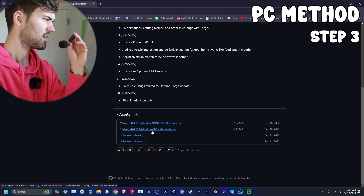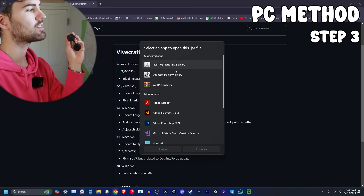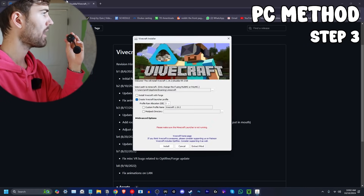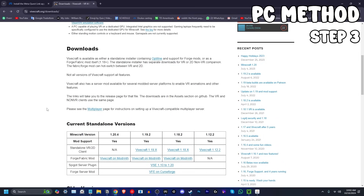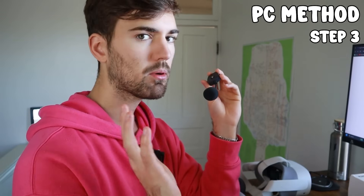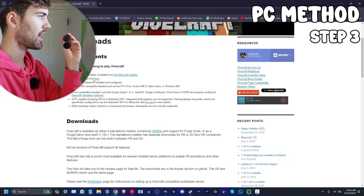You're going to download the VR installer. Go ahead and click on that and it'll install. When it opens, you want to make sure to open it with Java. If you don't have Java, go back to the ViveCraft page, scroll up, and find the link to download Java. Most people already have it, but just in case — the first time I did this I didn't have it.